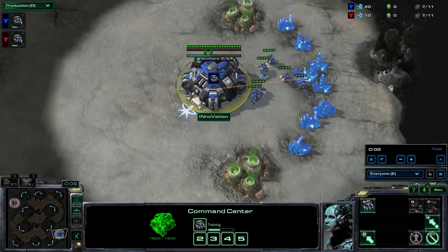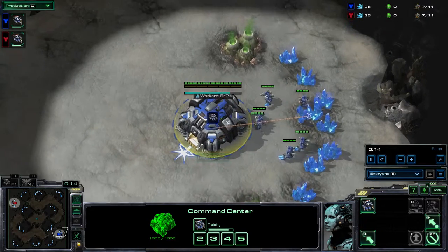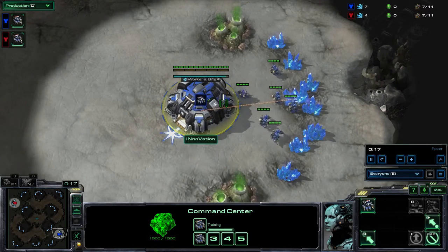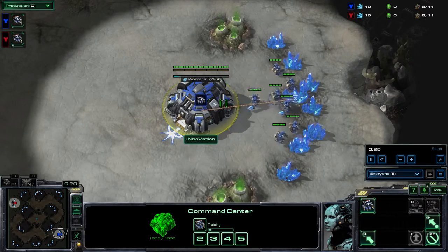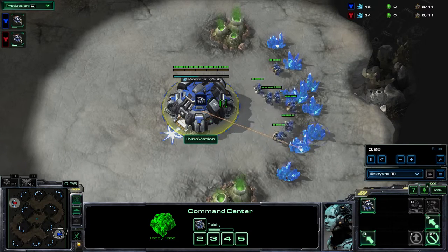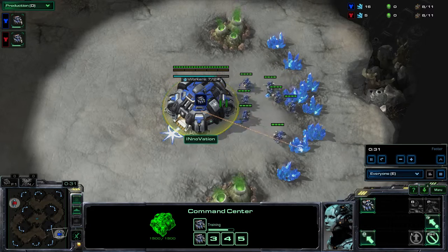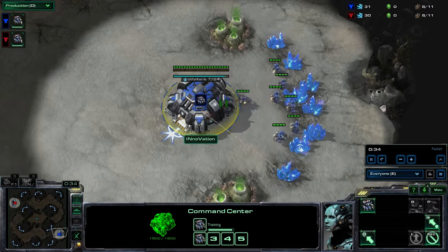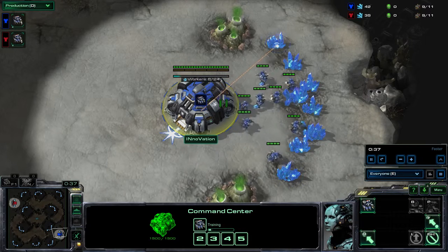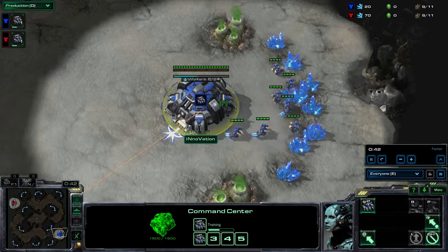Welcome back for part 3 of this analysis of Innovation. Before continuing, let's do a recap of the two first parts. We saw how Innovation was able to stay alive, focusing on not losing a game with his build order, the Gath 13, that allowed him to scout and adapt to what his opponent is doing very early in the game.